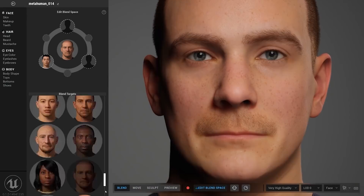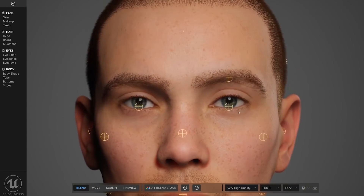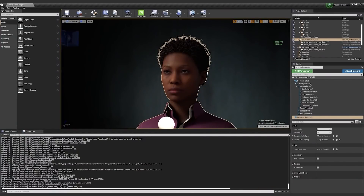What MetaHuman Creator is trying to do, and the Unreal ecosystem as a whole, is make the process of representing reality really easy. It's a tool that basically compresses weeks or even months worth of work that it usually takes to create a photoreal character into as little as a couple of minutes, reducing the grind of creating geometry or cleaning up textures and giving people that time back to be creative.